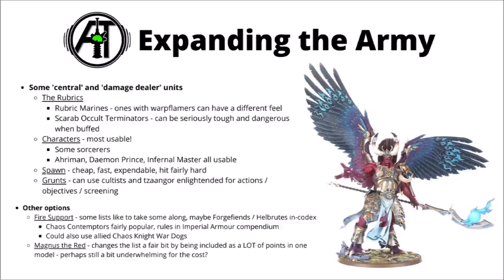Some lists like to take some Forge Fiends or Hellbrutes within the codex, but otherwise some Forge World options could be interesting. Chaos Contemptor Dreadnoughts with their rules from the Imperial Armour Compendium are pretty interesting, plus Games Workshop should have that multi-part one for Horus Heresy coming out sometime soon. Another option could be an Allied Super Heavy Auxiliary for a trio of Chaos War Dogs, maybe something like the ones with the Autocannons - I've seen a couple of Thousand Sons lists using those.